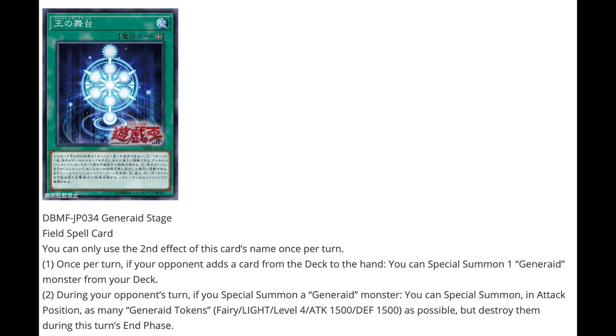Of course, an archetype isn't complete without spell and trap support. We have a field spell: Generate Stage. First effect, once per turn: if your opponent adds a card from deck to hand, you can special summon a Generate monster from your deck — which now makes a lot more sense given how often this deck lets opponents draw. Second effect: during your opponent's turn, if you special summon a Generate monster, you can special summon as many Generate tokens as possible in attack position — 1500 attack and defense, level 4, light fairy — but they're destroyed during that turn's end phase.